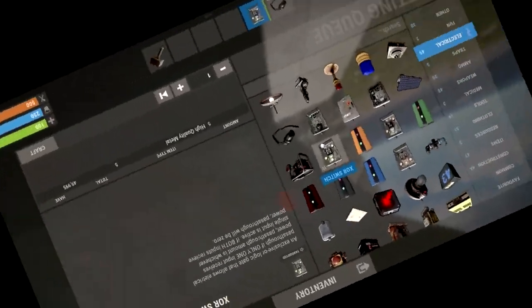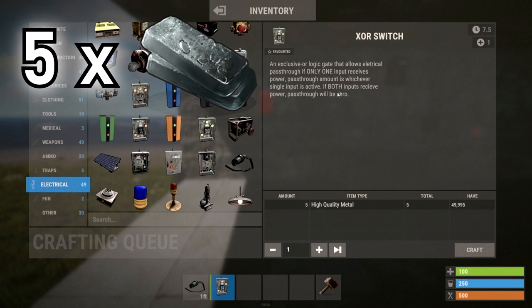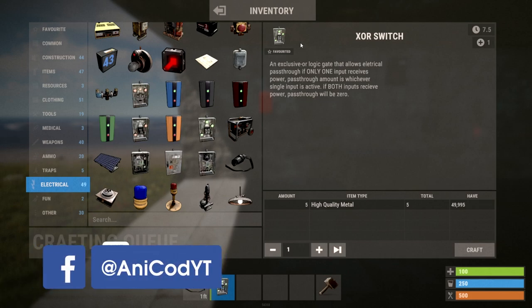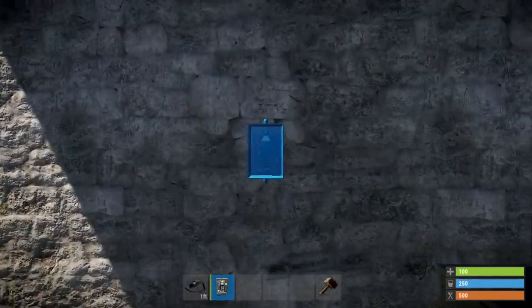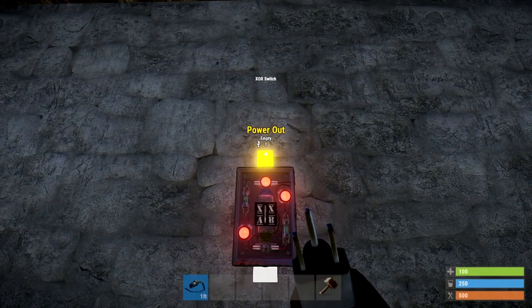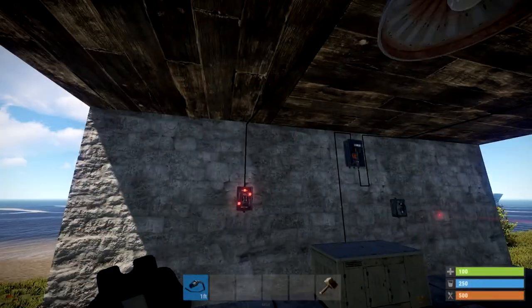The next one is probably my favorite — the XOR switch. This also costs five High Quality Metal. It allows pass-through if only one input receives power; if both inputs receive power it blocks all pass-through. You know in your living room when you've got a light switch on either side and no matter which one you press it always turns the light on and off — even if both are on it turns the light off. That's exactly what the XOR switch does.